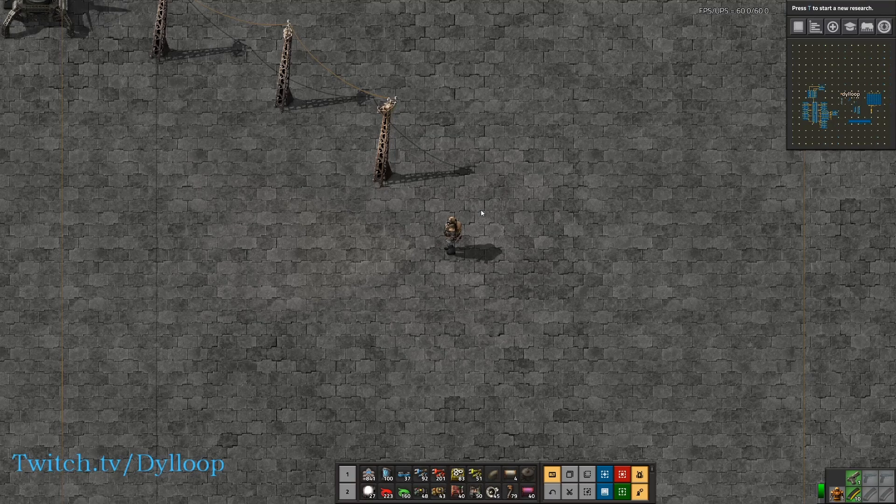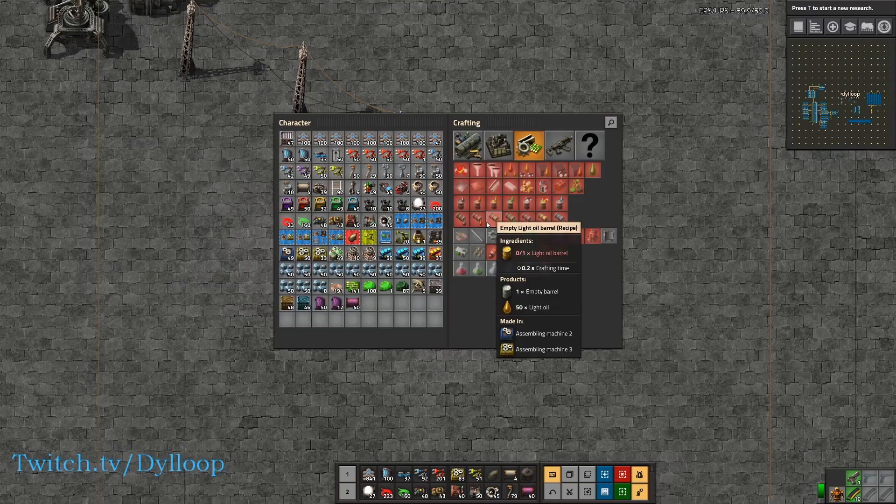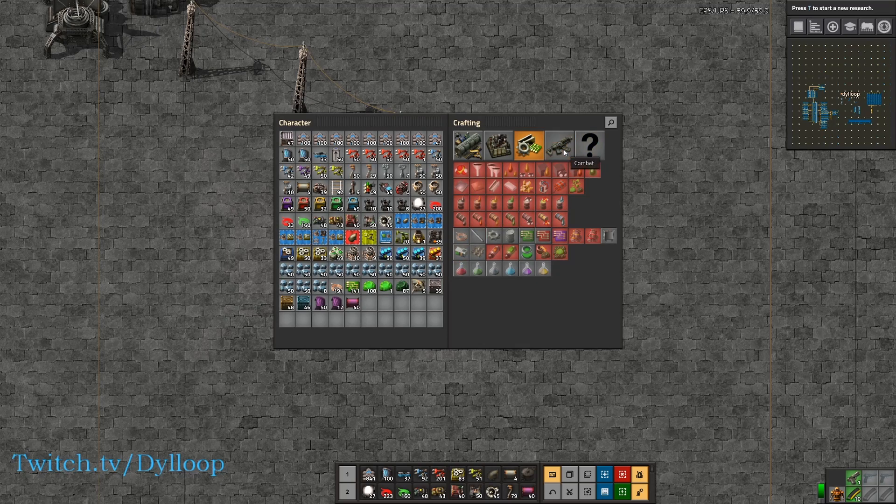Hello everybody, this is Diloop and welcome back to my Factorio tutorial series. Today we're going to be continuing our combinator tutorials and showing how to set up a smart Kovarex Enrichment centrifuge.